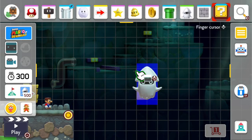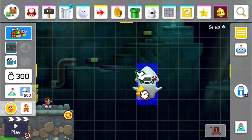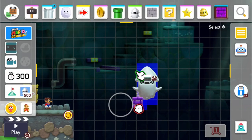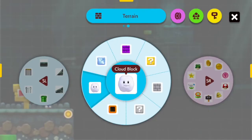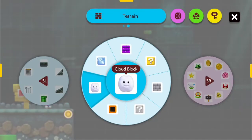Now I'm going to place a hard block and place a bunch of stuff in here. One time I had a lot of stuff in there, and when I played it, I stepped on the cloud block and for some reason it just randomly went down one block.